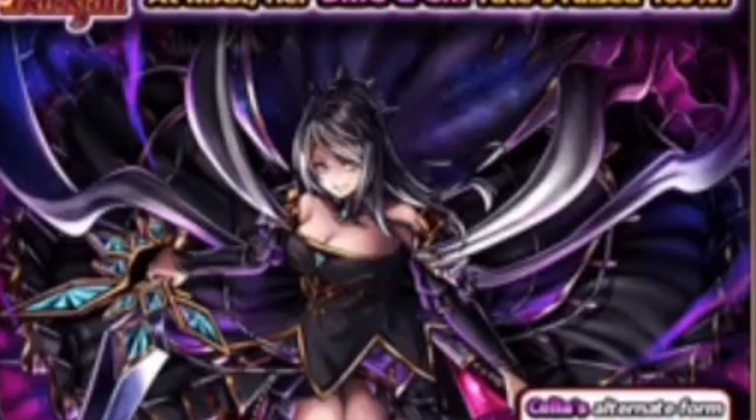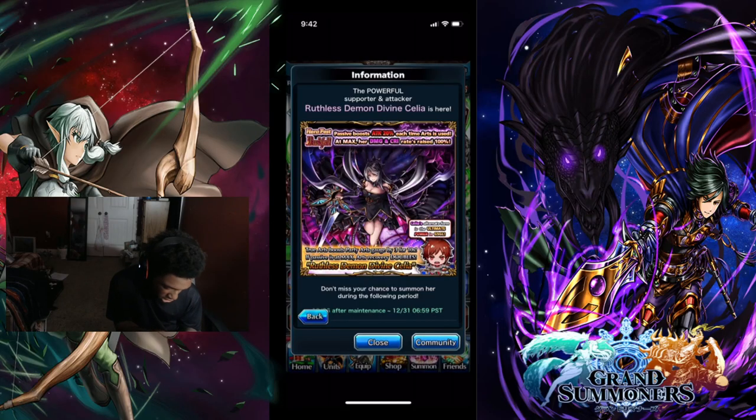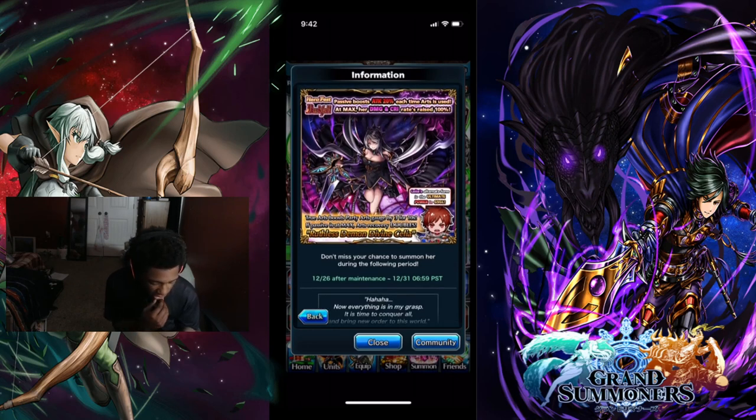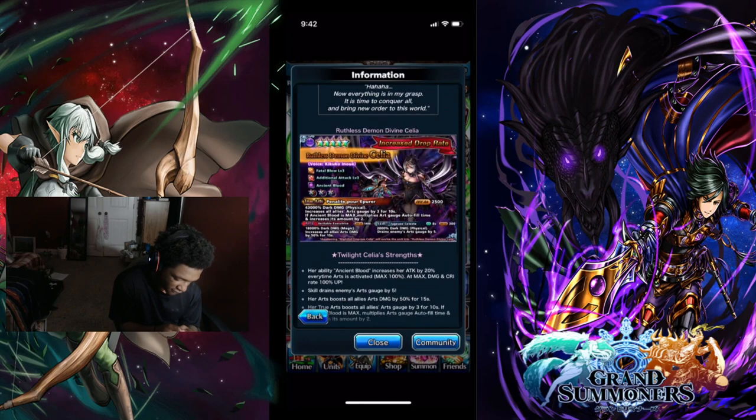The new ultimate unit is here. The true arts boost attack 200% and each art used at max damage and crit rate is raised 100%. 43k dart damage on her true arts physical. All arts gauge is boosted by 3 for 10 seconds. Ancient blood is max, multiple art gates autofill, and increases the amount by two.